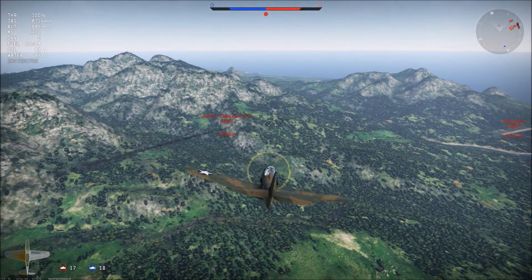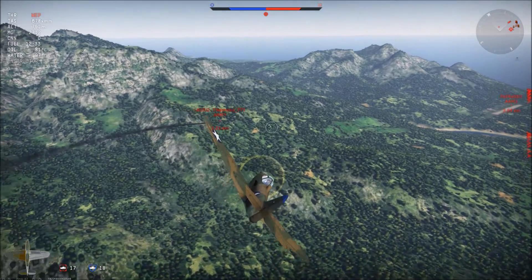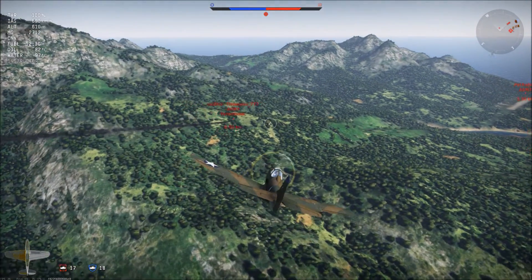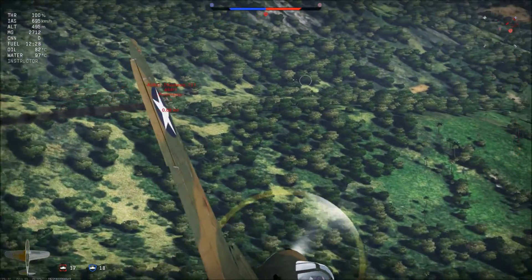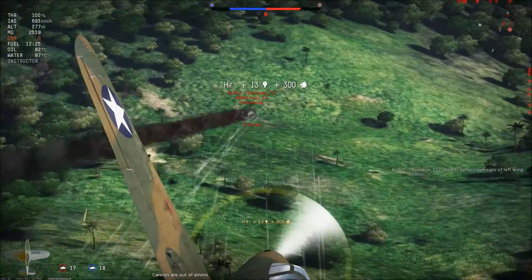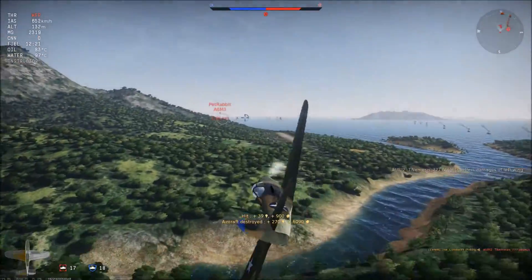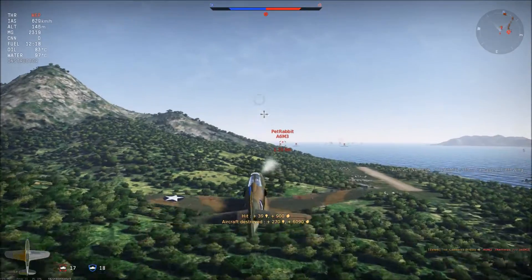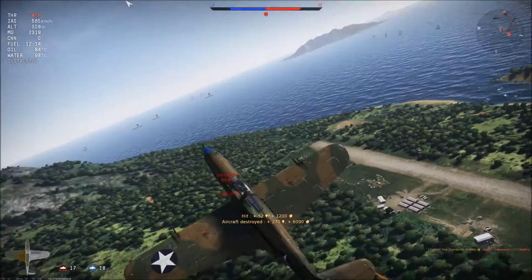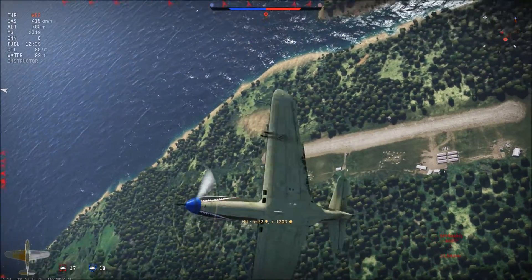The other A6M3 is actually just taking off from the runway. I even break 675 km/h and still have pretty full control. But when I engage, I kind of botch the shots a lot and end up shooting his tail off with my last bullet, then flying in between the gap of the tail and his plane. That was one of the coolest kills I've gotten.